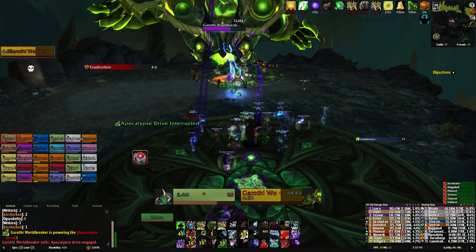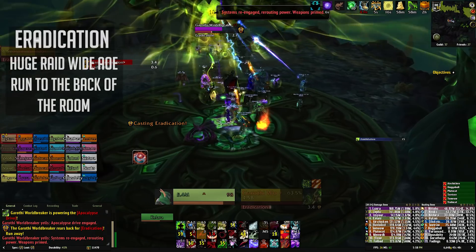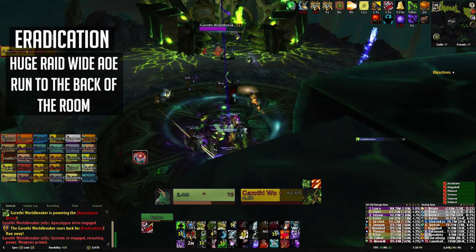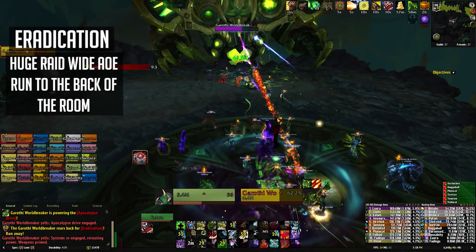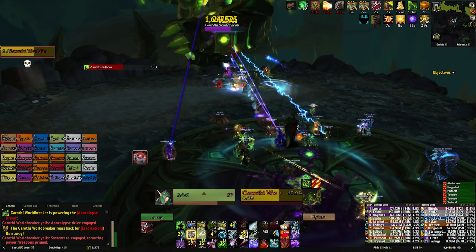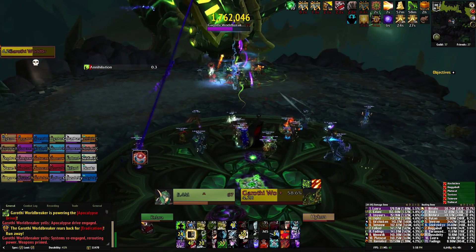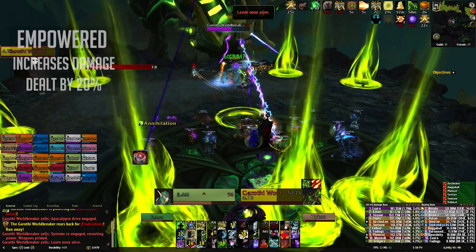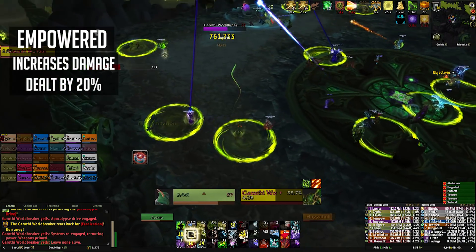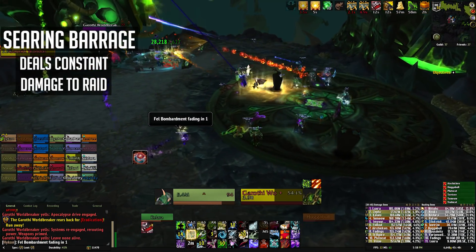However, removing one ability from the fight will also empower the other. Whenever you destroy a weapon the boss will cast Eradication, which deals a huge amount of damage but is reduced the further away you are. So your raid should hightail it to the back of the room while one tank stays a little closer to prevent the boss from casting Carnage. Your tank might have to use a cooldown or two to stay healthy. After destroying a weapon the boss will also gain two buffs. Empowered increases the damage the boss does by 20% and Searing Barrage does constant damage over time to your entire raid. Both of these abilities persist for the rest of the fight.